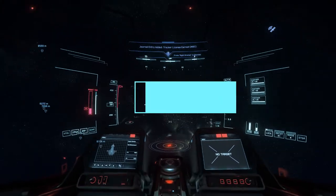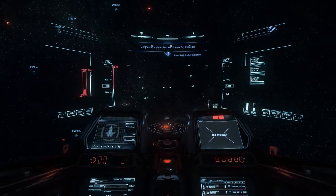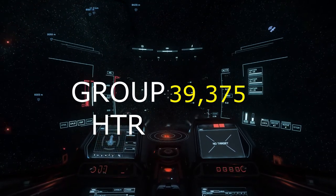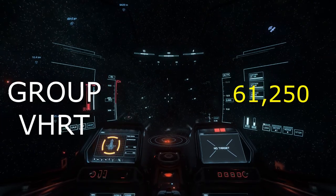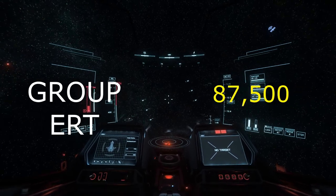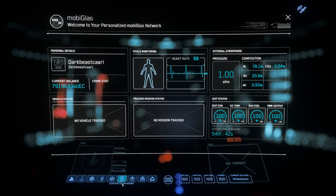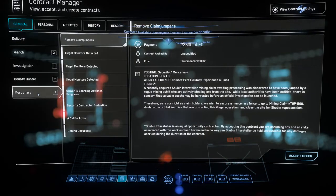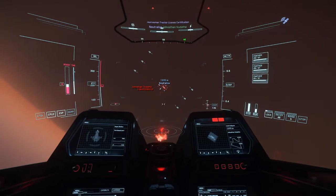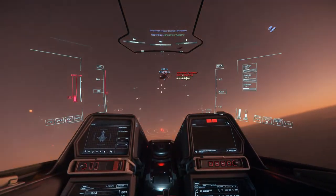You also gain access to group missions, which is probably where you'll make most of your money bounty hunting. Group MRTs pay 26,250 credits. Group HRTs pay 39,375 credits. Group VHRTs pay 61,250 credits. And group ERTs pay 87,500 credits. A group mission is basically equivalent to doing three single missions — you have three targets to take out at three different locations, but it pays out a little better than doing three individual missions.